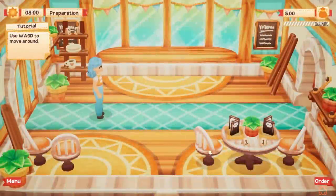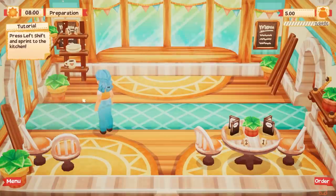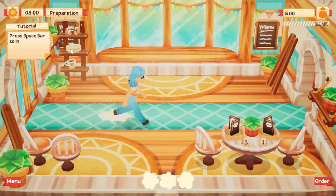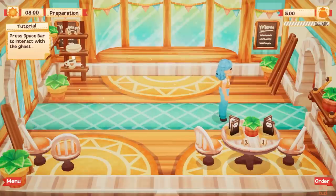Continue. Everything in this place is blue and orange — maybe I'm going to blend in a little too well. Maybe I should have gone with green. Preparation! It's eight in the morning. Press left shift and sprint to the kitchen. Spacebar to interact with the ghost. Wait — where's the ghost? Unless I have to go into the kitchen first.